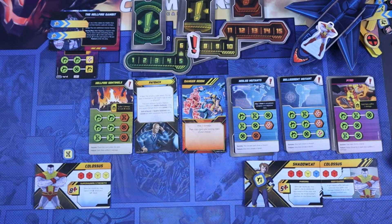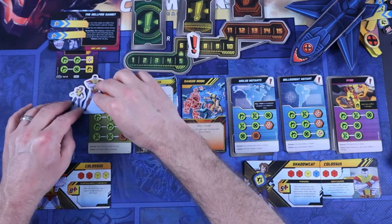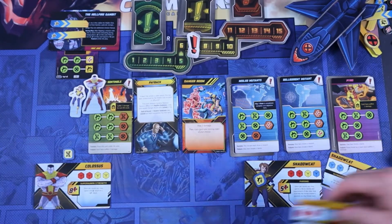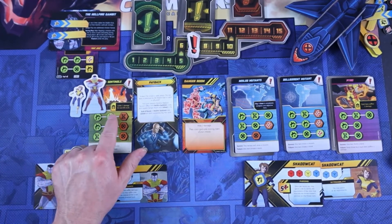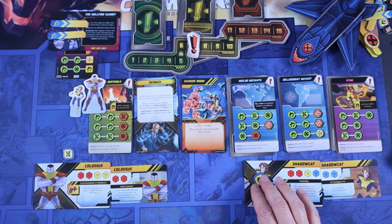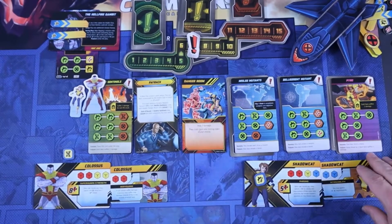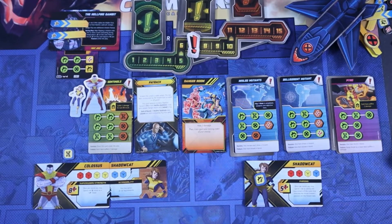We're at the regroup phase and now the deploy phase. Given the circumstances with these three crisis icons, I think I've got to go to the story mission and try to knock it out the way I did Leland. I'll put them both on Hellfire Sentinels. The villainy effect is suffer one damage for each building result. I'll have Colossus be the active player this time, so Shadowcat will assist him — two red, two yellow, two blue.